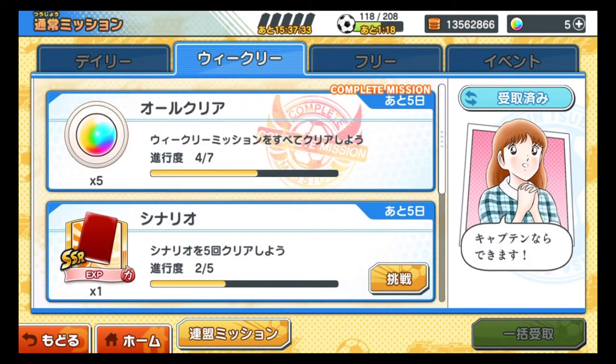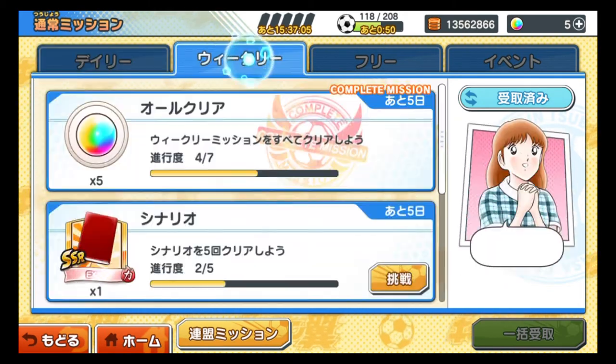If you do the daily mission seven days without missing any, you'll get seven rainbow balls. Then if you do the weekly mission, you get an additional five — that means 12 every week. With approximately four weeks in a month, that's about 48 rainbow balls, plus a few extra days, so every month you could get around 50 rainbow balls just by clearing missions. That means you'll be able to do 10 paid gachas every month at least. So please, everyone do the daily and weekly missions for sure.